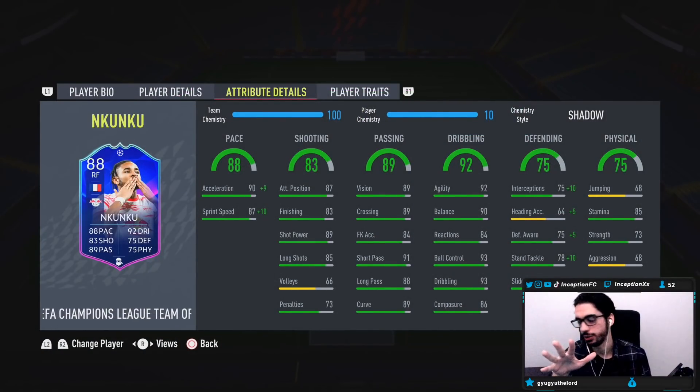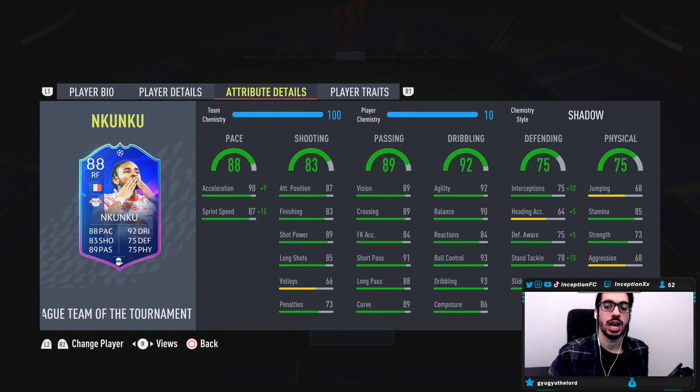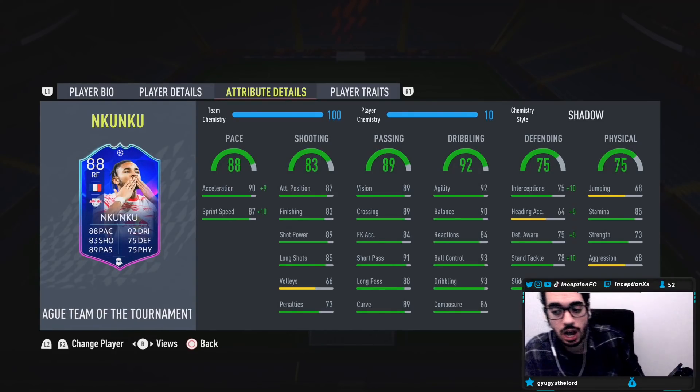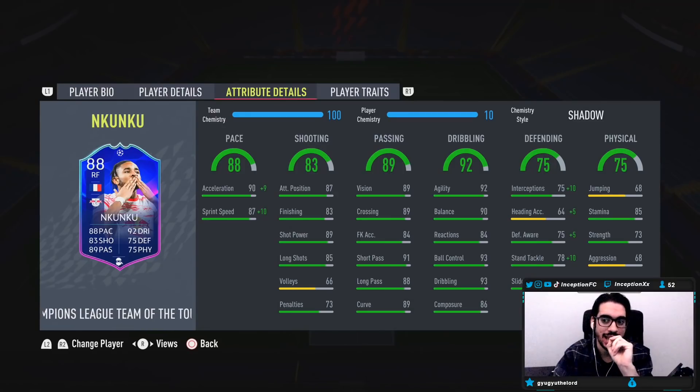If Nkunku was a high-high work rate player, the meta in this game would be crazy, but even still it has gotten to a point where I would work with the medium-medium. And then last but not least for physical stats, the strength is a little bit there but he does have a lean body type. It's the 85 stamina that is a good cutoff for this card.